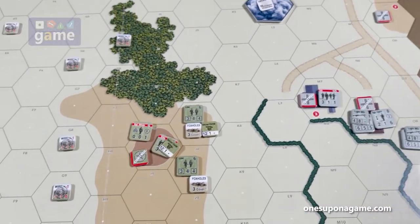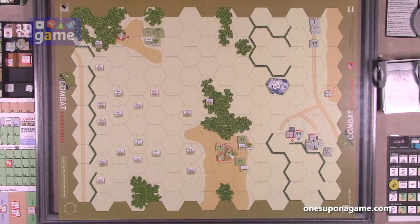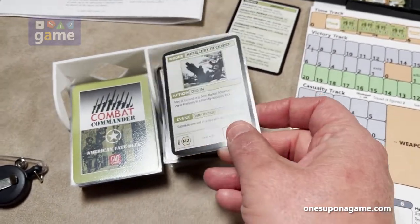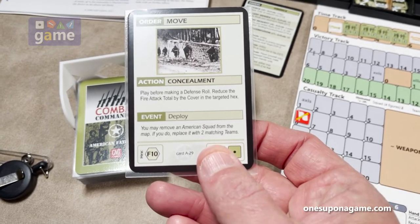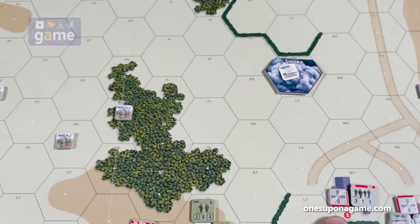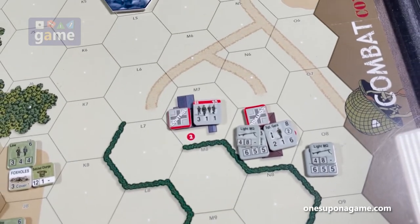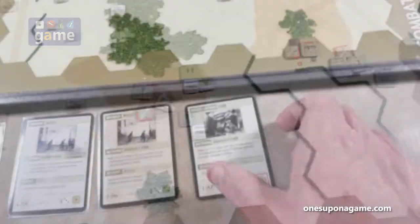Now the howitzer fires at that same hex. Range is nine, so we need a targeting roll of nine — multiplying two dice: four times three is twelve, so the targeting roll worked. But we deal with the event: Deploy — you may remove an American squad from the map and replace it with two matching teams. I do not wish to do that. Howitzer firepower of ten goes into that hex. Ten plus eight is eighteen; he's at ten plus three is thirteen on his morale. Thirteen plus eleven — he clearly survives.